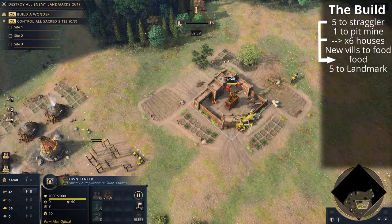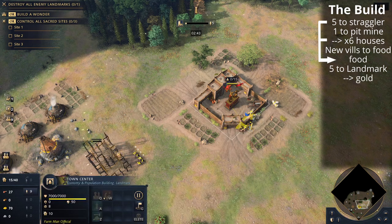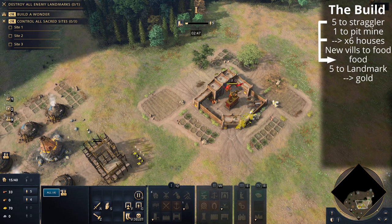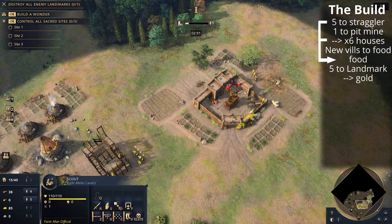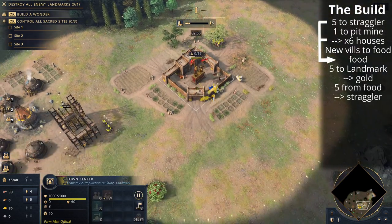As you can see, those five villagers are going to build the Saharan Trade Network, and those five villagers will then build a gold mine afterwards when you can afford it. That's not too worrying at all. Once we have started to build the Saharan Trade Network, we'll be taking five villagers off of the town center food to go to the straggler tree — we're going to be taking both straggler trees.